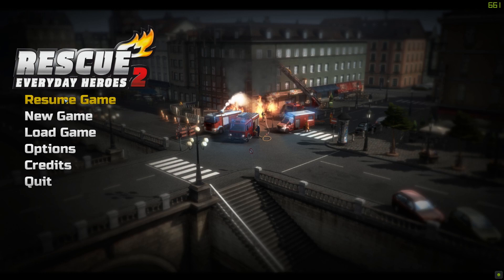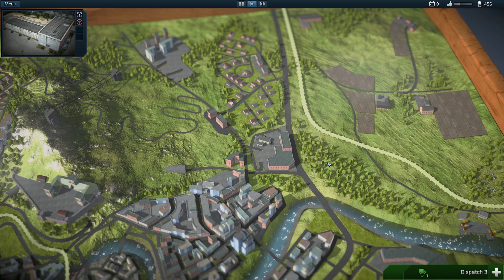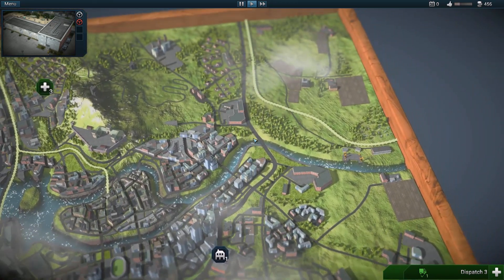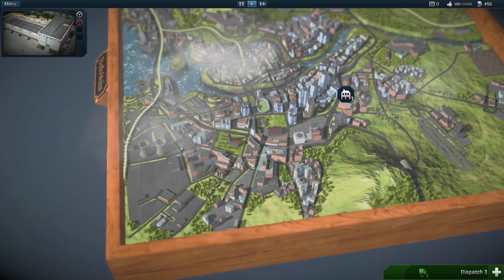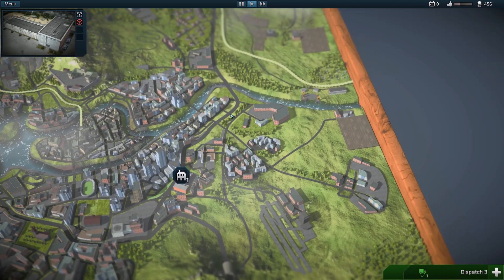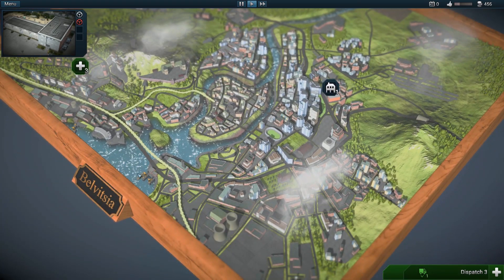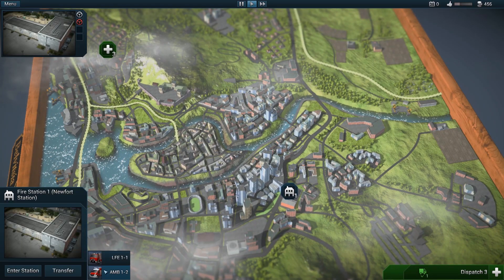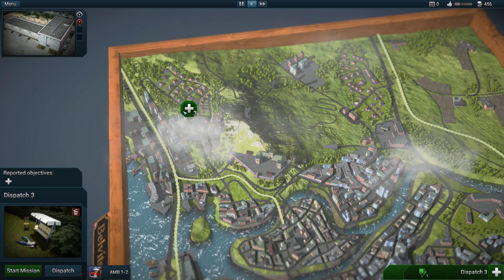Let's go ahead and have a look at the campaign. I'm going to resume from where I've started playing because the first couple of missions are just tutorials. The first thing I really like about this game is this overall map. You don't actually spend too much time here - it's not where most of the gameplay happens - but it is pretty nifty. It looks almost like a toy set with wooden borders, and the place is called Belvisia. We've got our fire station over here which also has an ambulance in it.